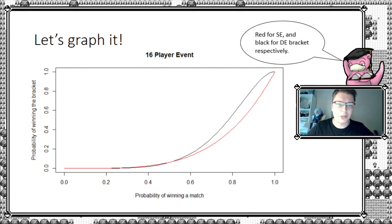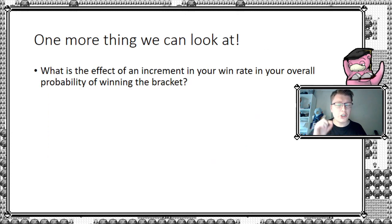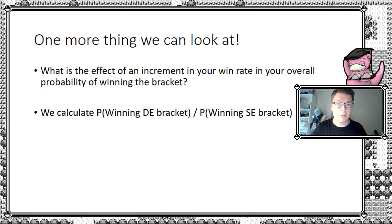Moving to an eight-person event, the curve becomes steeper and shifts further to the right, so the gap grows larger again. The more players we add, the further this curve moves to the right, meaning the better player would need an increasingly high win rate in order to win such a large event. Tord's 90% is still very high, but at lower win rates a player would need to be better and better to sustain their winning chances as the bracket grows. We can also look at the relative gain by computing the ratio of the probability of winning a double elimination bracket to the probability of winning a single elimination bracket.